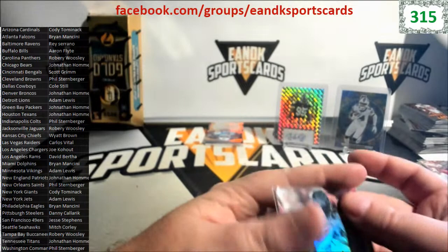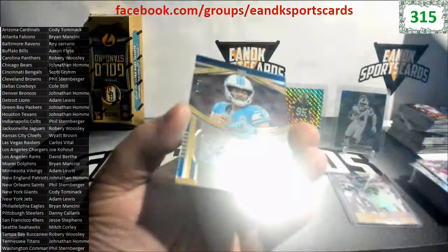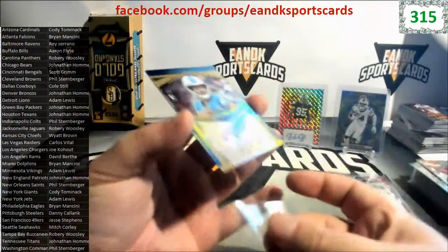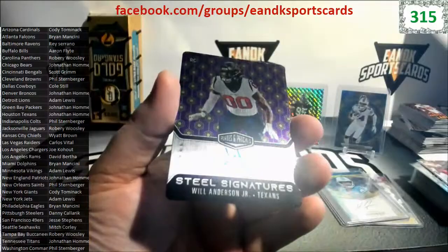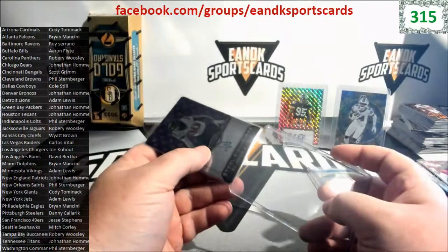Nice one here for Adam and the Lions - Hendon Hooker, 50 out of 75. Nice Adam, nicely done. Nice one here going out to the Texans - Will Anderson Seal Signatures, nice on-card auto, going to Jonathan, 48 out of 50. Will Anderson Jr.